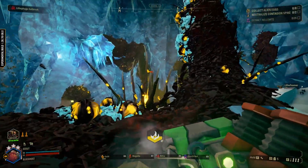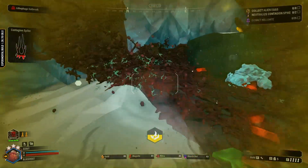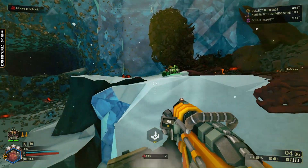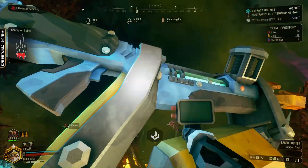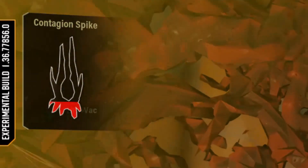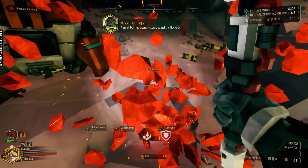Step number two: after applying the Litho-Foam on the Rock Pox blisters, you will then need to use a Litho-Vax to vacuum up the Litho-Foam, and the area will immediately be cleansed as soon as the Litho-Foam gets vacuumed up. If you are playing solo, you can, of course, command Bosco to be your vacuum. The infected area will immediately be disinfected if you clear enough of these Rock Pox blisters. You'll notice your progress on the left-hand side of your screen where there is a health bar for the current Contagion Spike you are working on. After completely depleting its health, the infected area becomes disinfected and you are free to walk around without risk of getting an infection.